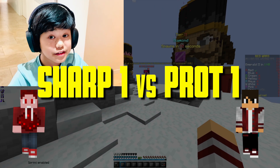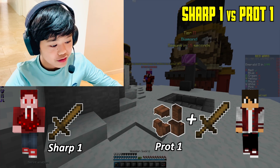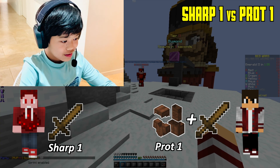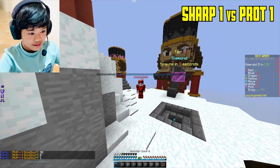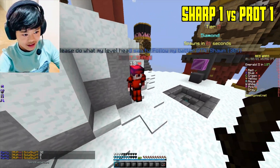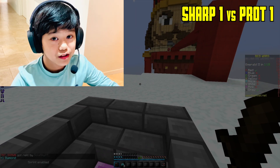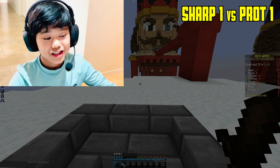Now I'm going to fight Team Tishan — he has a Sharpness Wood Sword and no Protection, while I have Protection Leather Armor and a regular wooden sword. This is basically Sharpness versus Protection. I won with 3 hearts remaining, so you can see Sharpness and Protection are pretty similar. But Protection is 2 times cheaper, so that's why you should get Protection.